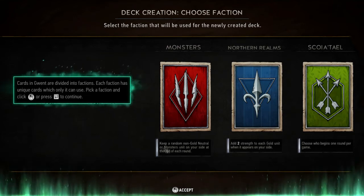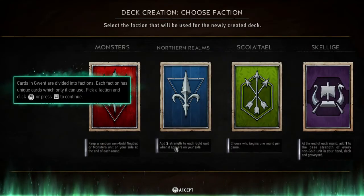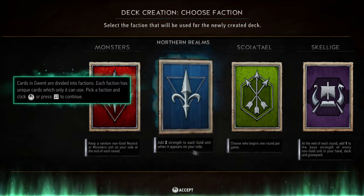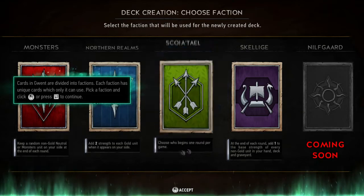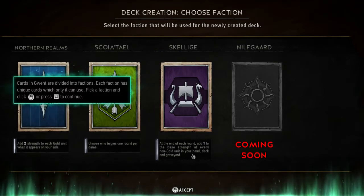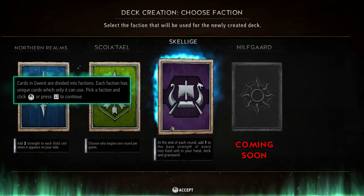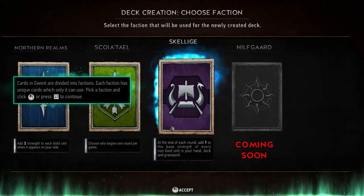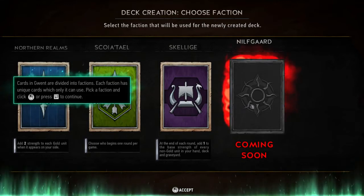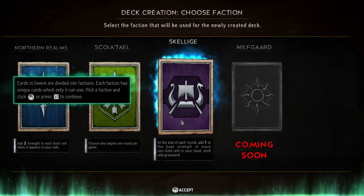Checking faction abilities: Monsters keeps a random non-gold card on your side at end of each round - I personally don't like randomness in games as it takes away from player skill. Northern Realms adds two strength to each gold unit when it appears on your side. Scoia'tael chooses who begins one round per game - sounds a little weak. Skellige adds one to the base strength of every non-gold unit in your hand, deck, and graveyard at end of each turn - that sounds strategically interesting.